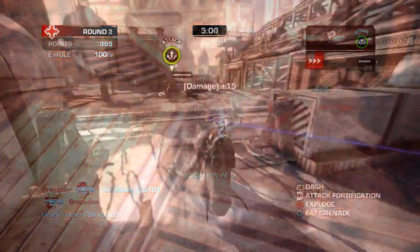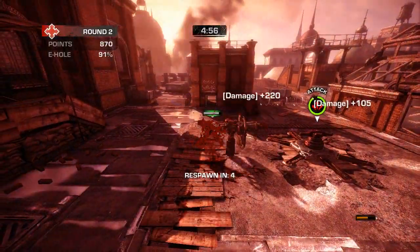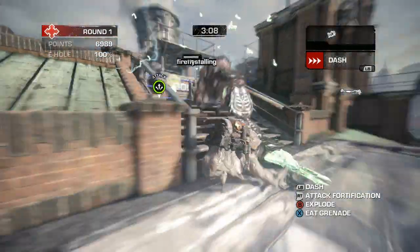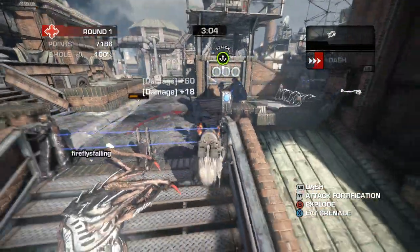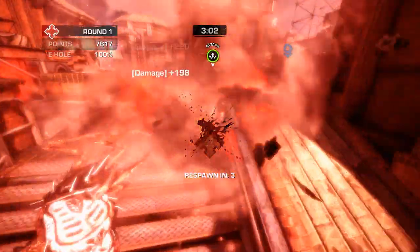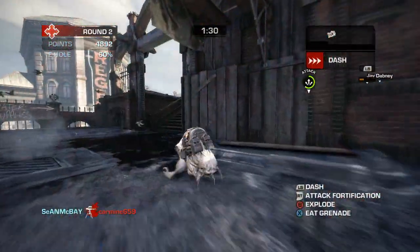Taking all these small advantages can lead to big things later on when you're able to spawn Maulers, Serapedes, and Corpsers several times in a row because you cranked out so much objective damage in the first and second stages. That's the whole point behind the Ticker — you want to keep snowballing your points bit by bit, making sure that every single life you're getting 250 to 500 points based off your damage.